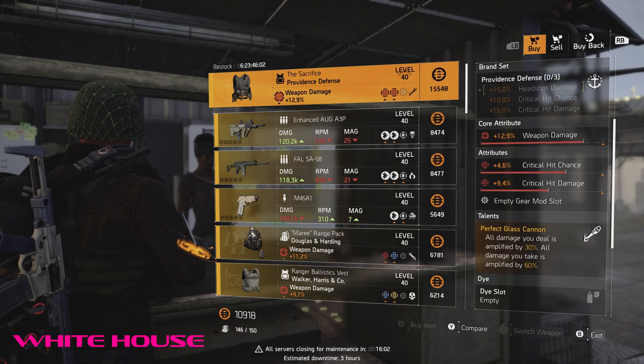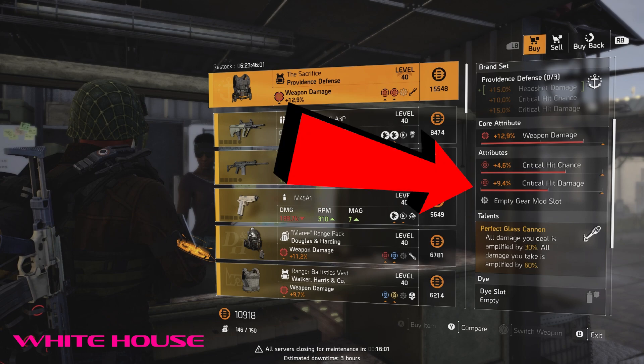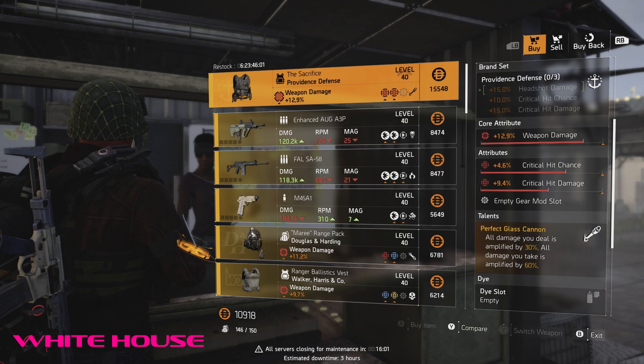At the White House vendor, there is a very nice Sacrifice for sale with perfect glass cannon and both crit chance and crit damage already on it. Everyone needs this variation of this named Providence chess piece. It's not god rolled, but it's in great shape. I recommend re-rolling the crit damage to max, then optimizing the rest. If you have the resources, you can also re-roll the core to full and optimize the crits.